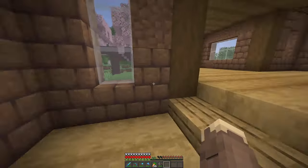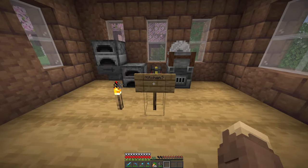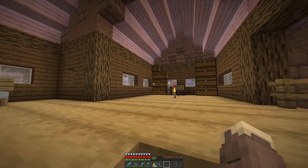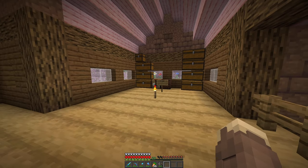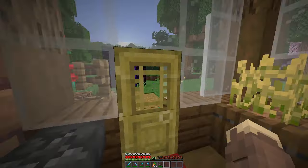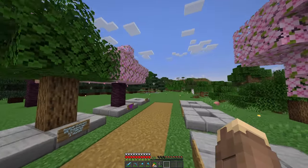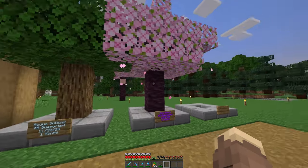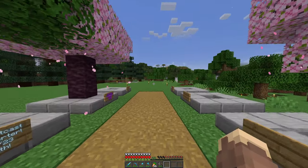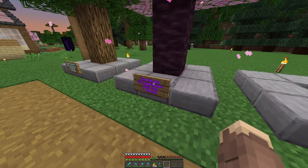We can get rid of the sign now, which is perfect. But this episode, we got to do the interior — we got to make a kitchen, we got to make a bedroom. I don't know what we do for the storage, to be honest, but we'll figure it out.